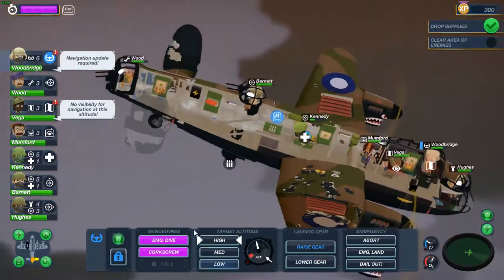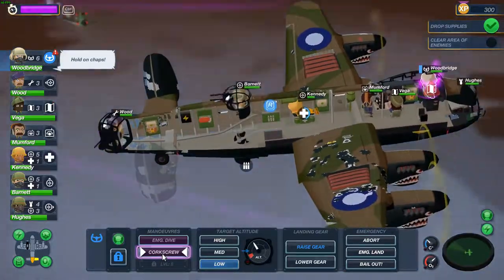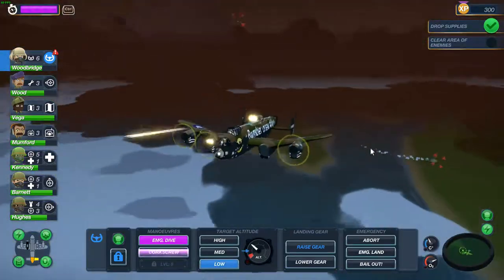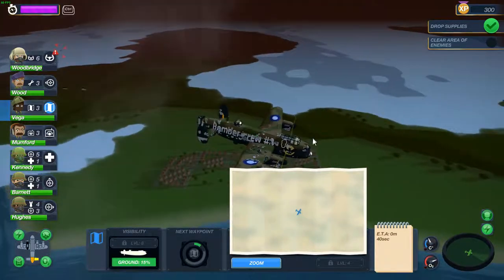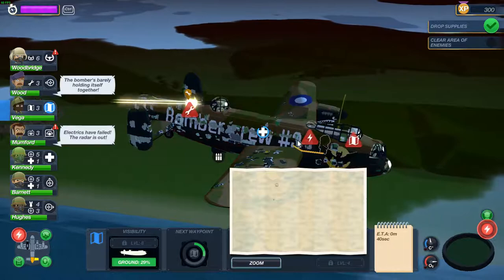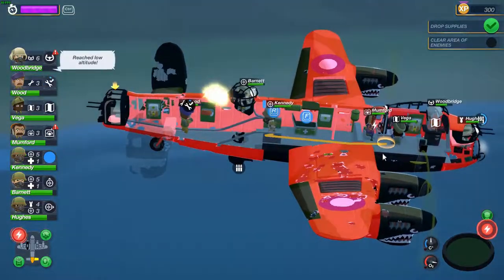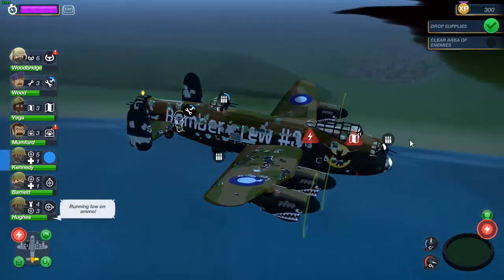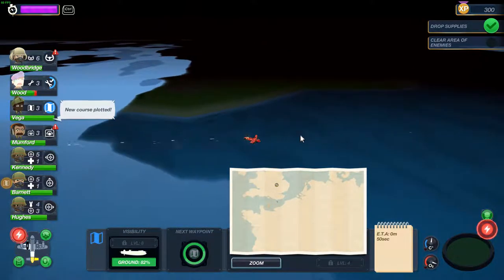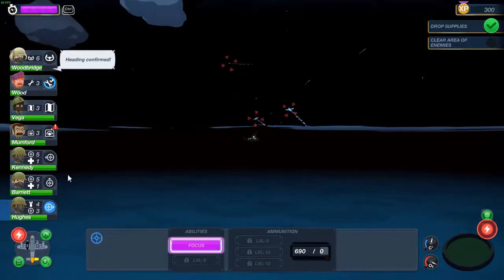Let's go to low altitude. Let's do a debrief route. I wonder where the hell we are flying — should be somewhere on the coast of England. I don't know where the electricity is. Get back in there. Can you make a custom waypoint? I guess you cannot. Come on, can we get some focus here — shoot these damn fighters down.